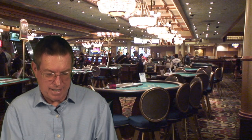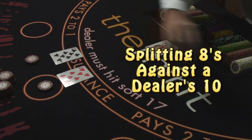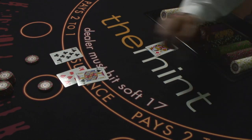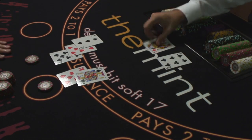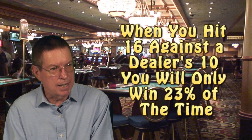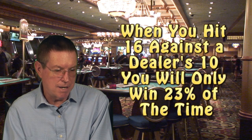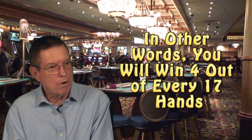The second non-intuitive hand is splitting 8s against a dealer 10. If I told you that playing an 8 twice against a dealer 10 loses less money than playing a 16 once, would you believe me? Probably not. But guess what? It's true. When you hit 16 against a dealer 10 — now pay attention to this — you are going to win only 23% of the time and you are going to lose 77%, meaning you are going to win about 4 hands out of 17.